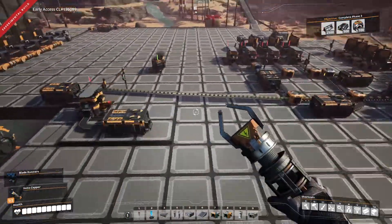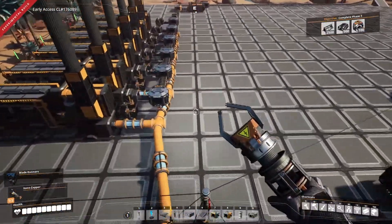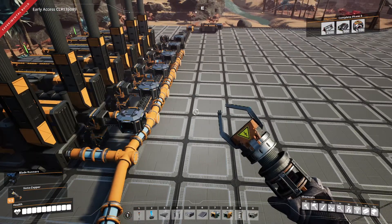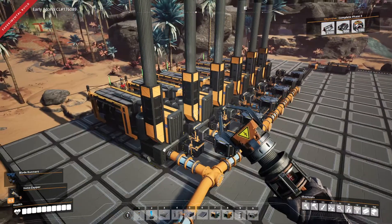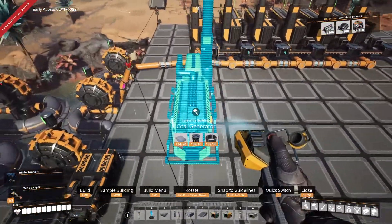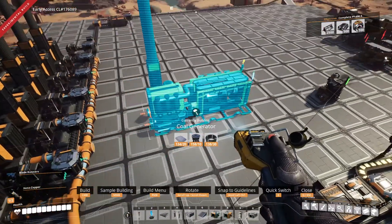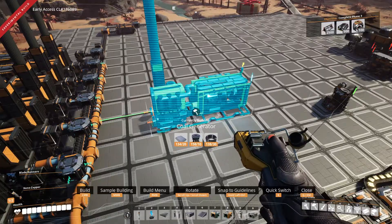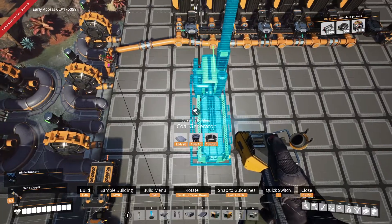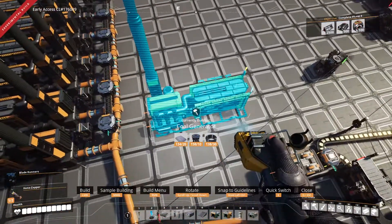Now we just have to repeat the process on the other side. This is bugging me, but if I take it out now it's going to be a disaster. So we're going to set up the other side. This should be able to supply one side, which means we have to offset these a bit to use the same splitter. I think it's worth it.